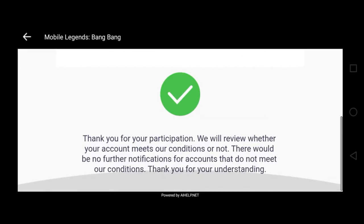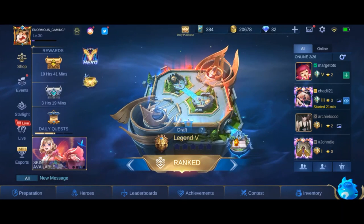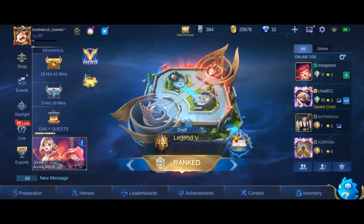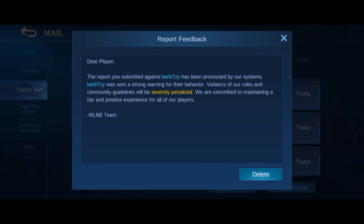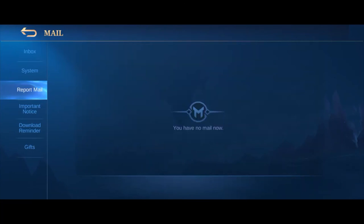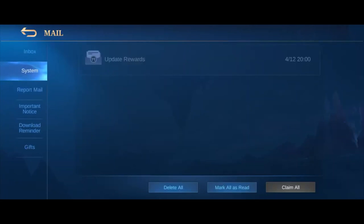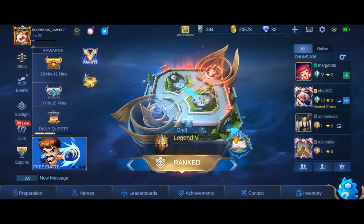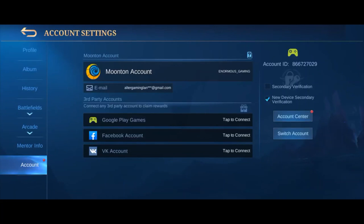Nag-check na siya. After submitting guys, wait nyo na lang yung email dito. Wait nyo na lang yung email dyan guys. Kapag lumabas yung email, then mag-update yung inyong account. Pag-click nyo dito sa account, lalabas na dito sa baba ng switch account yung switch server.